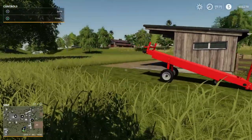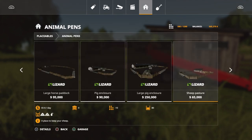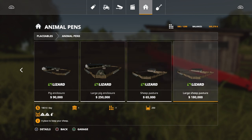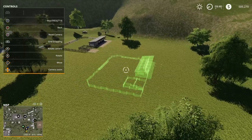Here we have a sheep pasture. To place that down, all you need to do is go into Placeables, Animal Pens, and go all the way to the end. You've got two sheep pastures: the small one at $65,000 which will hold 80 sheep, or the large sheep pasture for $180,000 which will hold 250 sheep.